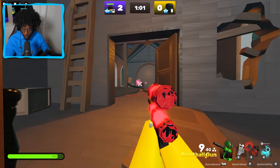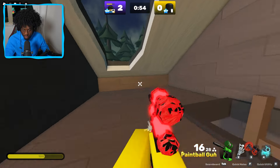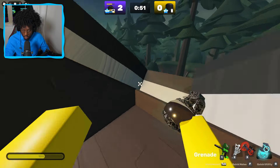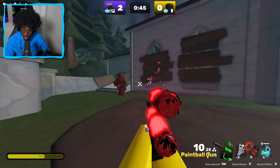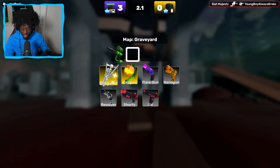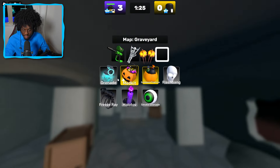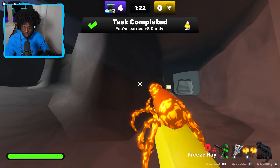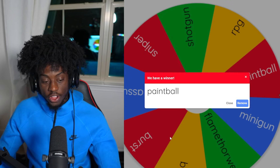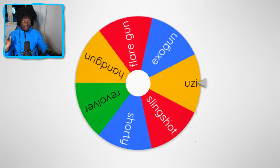I just ran out of bullets on my slingshot — wait, why does my camo look crazy? This camo looks insane! He won't ever expect this. Bro tried to knife me! Now okay — paintball, slingshot, we gotta go freeze ray. You left the game? Yo the freeze ray looks nasty bro, it's literally like a spider in your hand. We finally won a game — you forfeited, but now it's time to roll for the next spin.